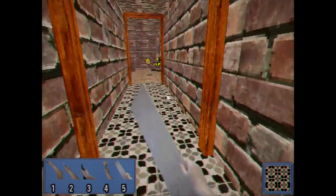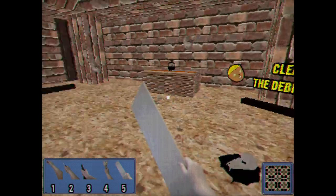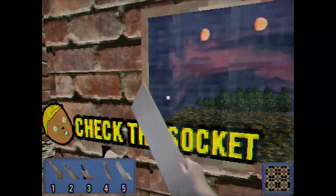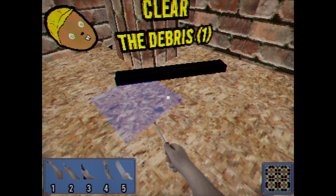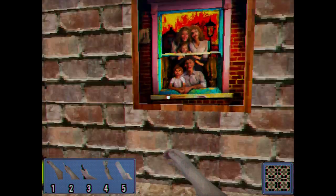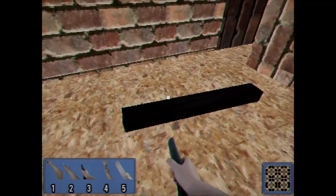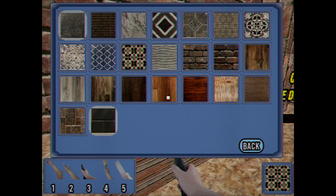Wow, I gotta... This place was steel. Look how much square footage there is. It even has its own pocket dimension. Clear the debris! Yes. Just vacuum that skull right up. Oh look, we can switch out tiles here. Let's go for this.